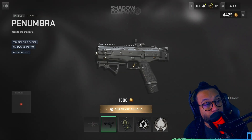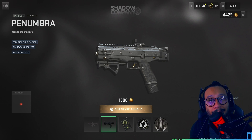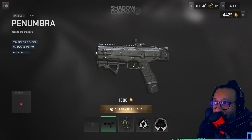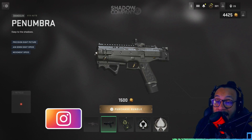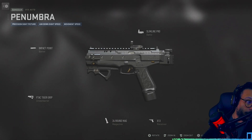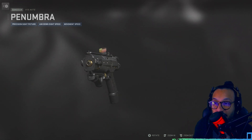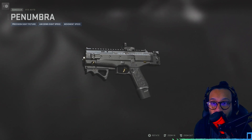Next up we get the X13 Auto, called Penumbra — apparently that's like a shade or shadow, I just looked it up. It says 'keep to the shadows' with the X13 Auto, featuring precision sight picture, aim-down-sight speed, and movement speed. Here is the setup for it — once again black on black, and in the corner it does say 'Shadow.' I'll give you guys a full 360 for those interested in this blueprint.